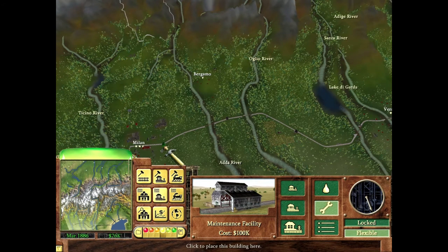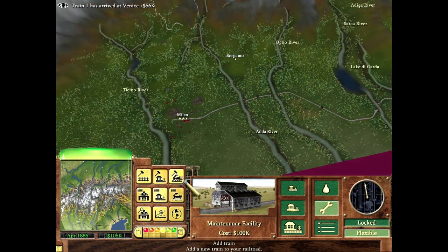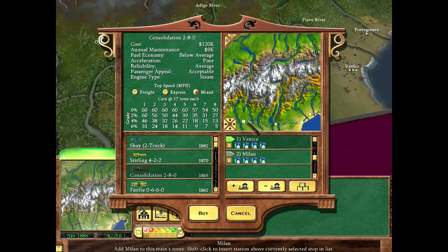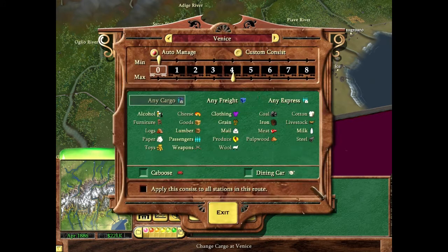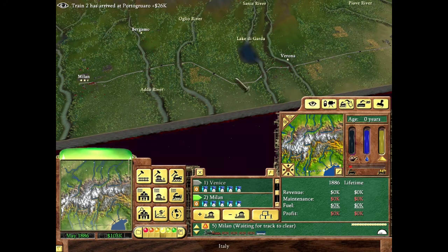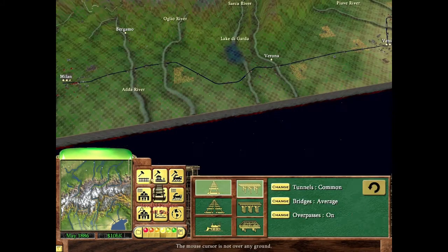I'm probably also going to do a connection between Milan and Bergamo to fill that route out. Now I'm setting up the long-distance Consolidation from Venice all the way to Milan — Venice had more expensive cargo going to Milan than vice versa. I'm setting each train to carry five cars and setting train priority to low, since the Milan-Verona route may have better cargo. And there it is — 205,000. I'm happy with it.